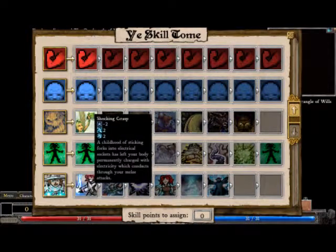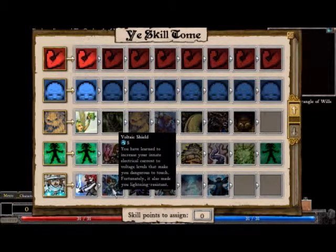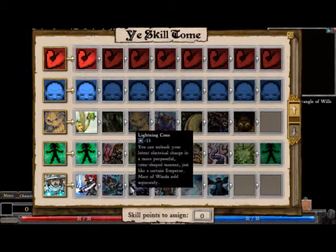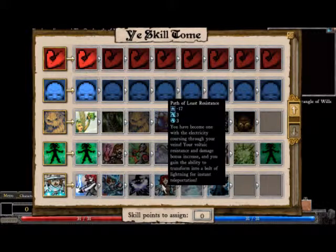That's cool. Shocking grasp! A child sticking a fork into electrical sockets has left your body permanently charged with electricity which conducts through your melee attacks. To execute, you've learned to master your innate electrical current to the full stumbles to make you dangerous to touch. You can use your latent electrical charge in a more purposeful coin-shaped matter, just like a certain emperor. Mace Windu sold - Mace of Windu sold separately. I get it.